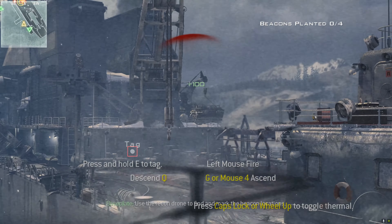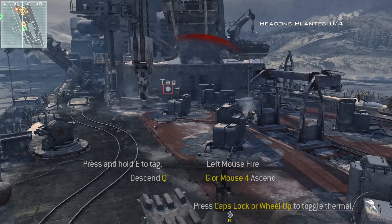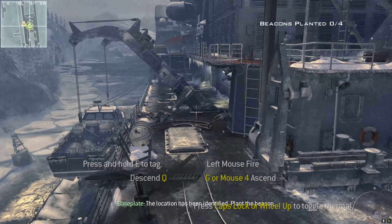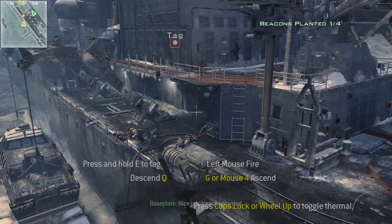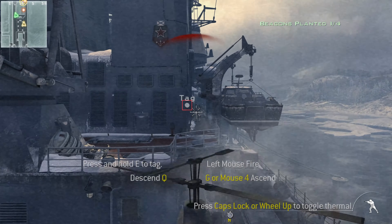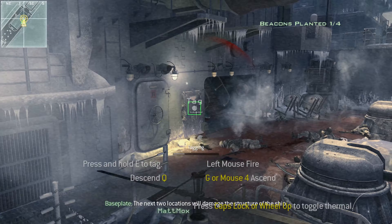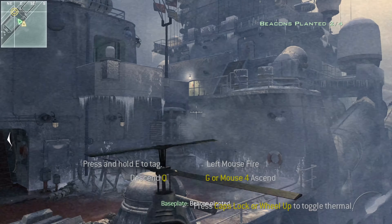The first location will disable the engine. The location has been identified — plant the beacon. Nice job, beacon planted. Up to right — which way am I going? Right. Okay. The next two locations will damage the structure of the ship. Beacon planted. Nice work.